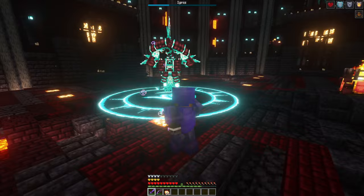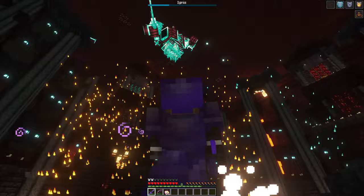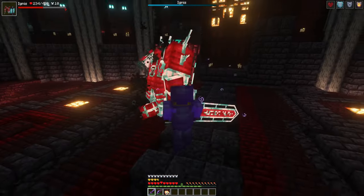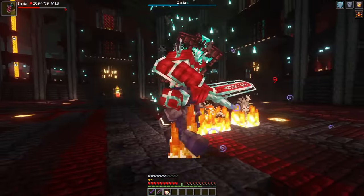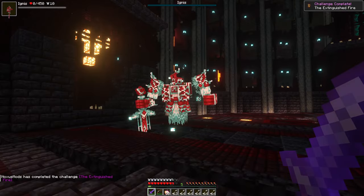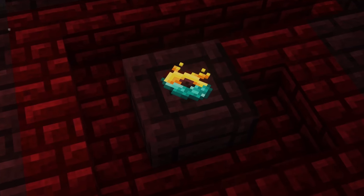Overall, you should really only face this boss well prepared and have many magic potions, golden apples, and strong enchanted netherite gear with you. The mob also uses a shield, so you have to utilize your mobility to be able to attack it. Upon death, this mob will drop 3 Ignidium ingots and has a chance of dropping a new music disc.